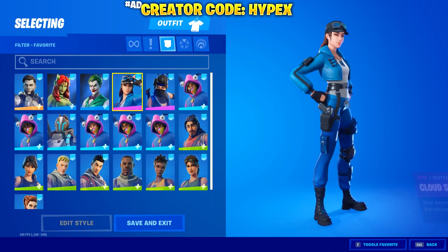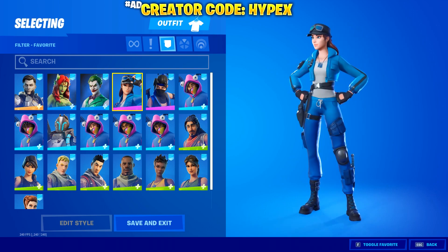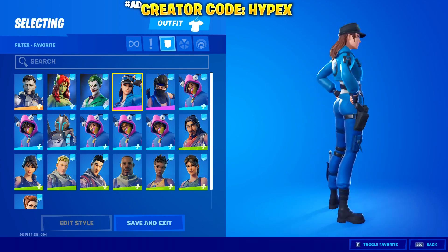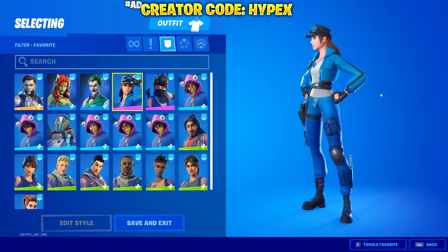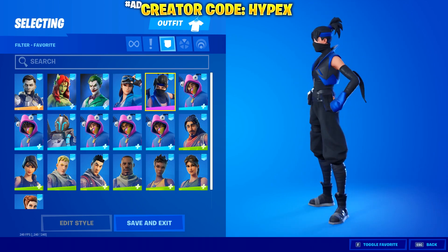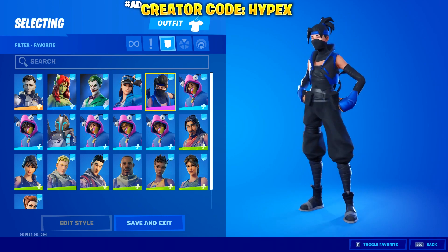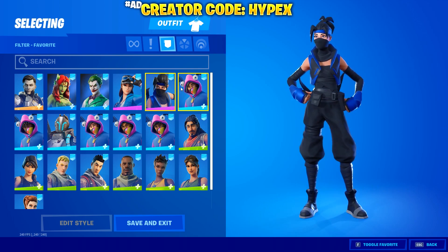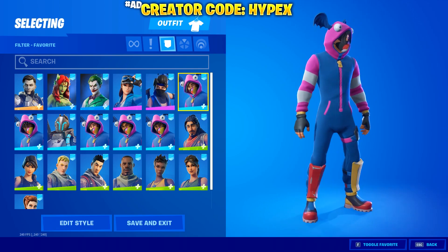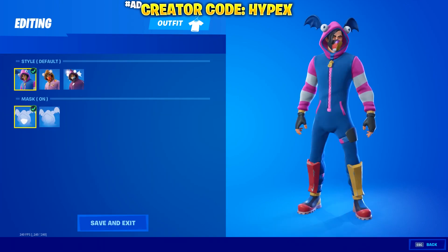The next one is the Cloud Striker, and this is a PlayStation exclusive skin. I'm pretty sure the only way you can get it is with PS Plus, or you need a PS4 or a PS5. Then there's the Indigo Kuno — this might or might not be a PS5 exclusive. The reason I say that is because it doesn't have item shop IDs; it only has that color style, so you can only get it through PS5.